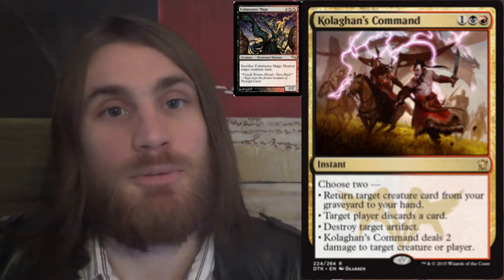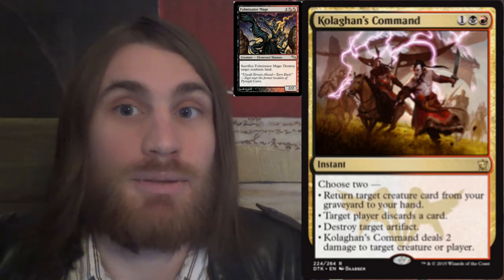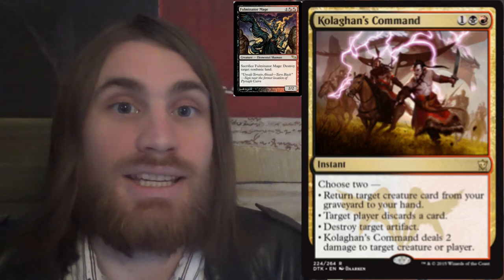If you want to be a little more degenerate, you can put Fulminator Mage in the deck, so you can use Fulminator Mage, sacrifice it, Kolaghan's Command, and get Fulminator Mage back to do it again. This can also be done with Liliana using the middle ability, if you just really dislike having friends.